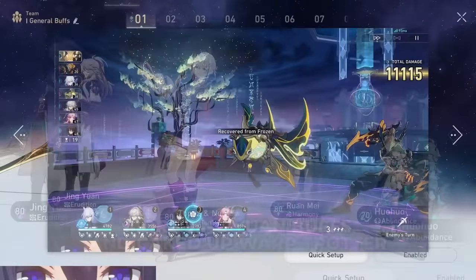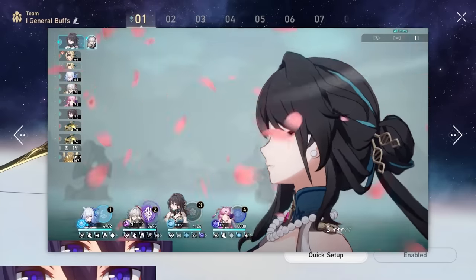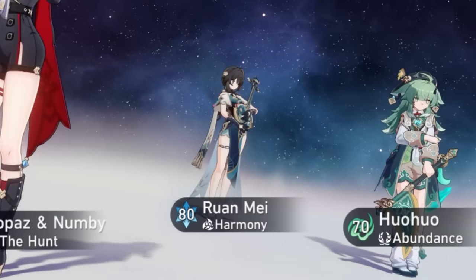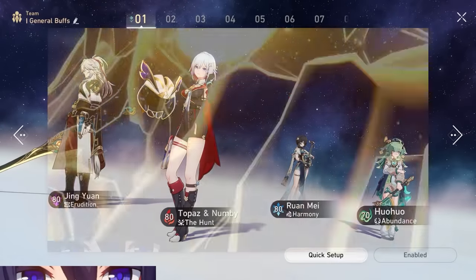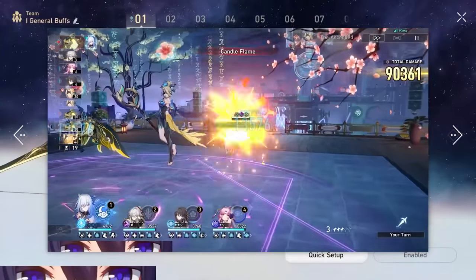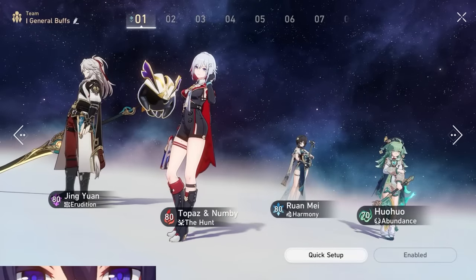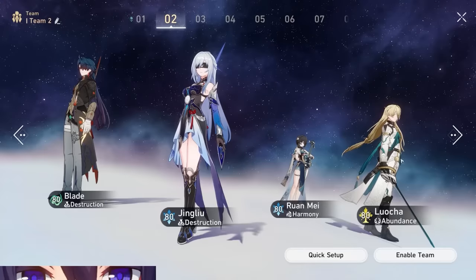This first team I call Morbing Gun Buffs — Topaz and Numby's release already made Jingyuan a better unit. Topaz is a very basic attack-heavy unit, so you don't necessarily have to use her skills, meaning Jingyuan can basically always use his skill. Ruan Mei is SP-positive and Hoho is SP-negative depending on how often you use her healing, so you shouldn't really have skill point issues with this team. Ruan Mei is going to buff the damage of both Topaz and Jingyuan, and Hoho also provides attack buffs that Ruan Mei is missing, since Ruan Mei buffs damage bonus and resistance penetration but not attack.